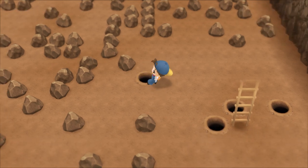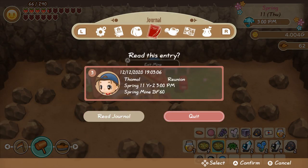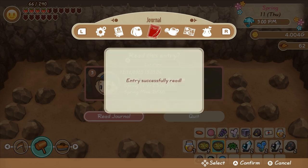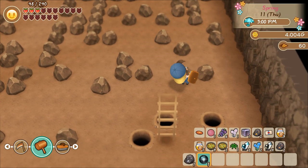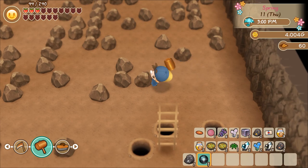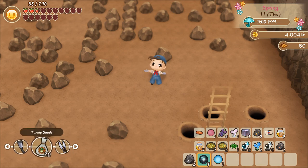Let's also make sure we're nice and fed. I hate pitfalls right now. Don't worry about it — we'll get through this floor eventually. Also, I'm not done with this mine yet, by the way. What I also want to do is see if I can get down to level 100.